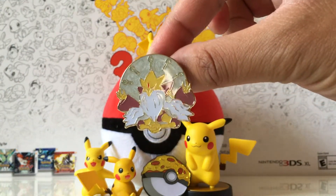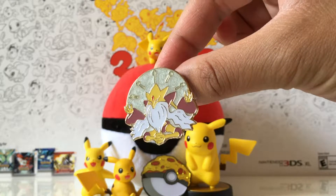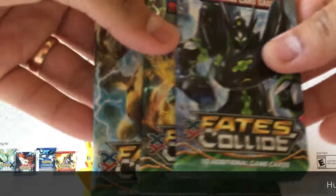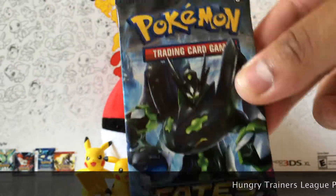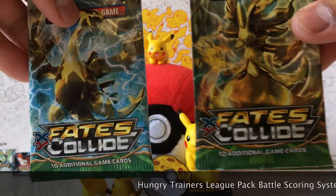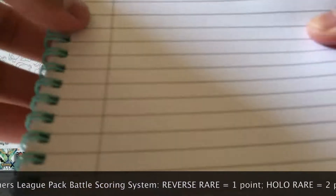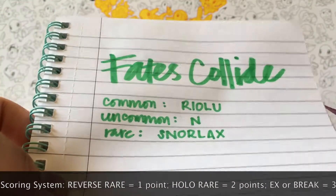Let's take a look at the Mega Alakazam pin — that is sweet. All of those spoons are used for ice cream I believe. And so here we have the packs: there's a Zygarde, there's the Delphox, and the Lugia. I'm going to put that one aside and you can see the points at the bottom.